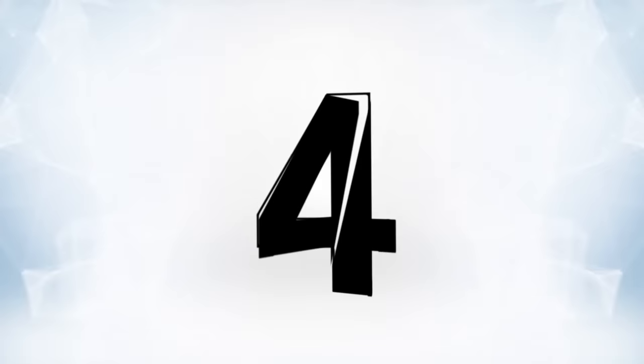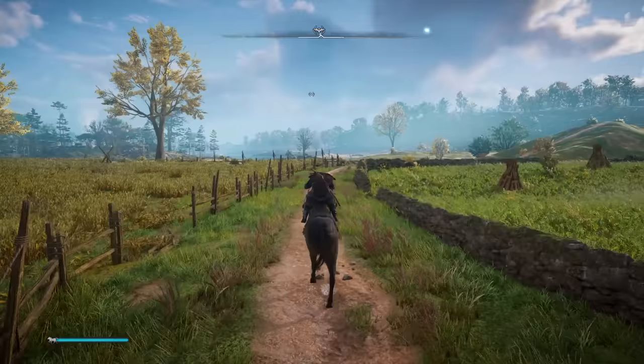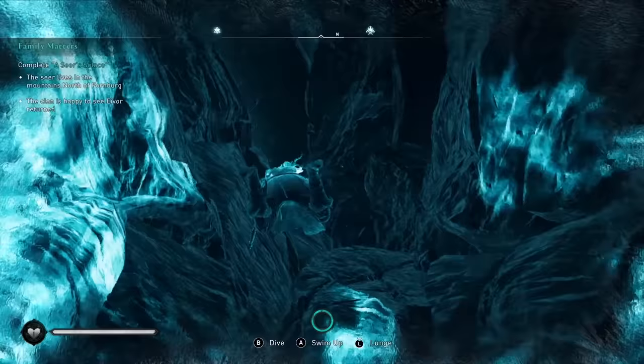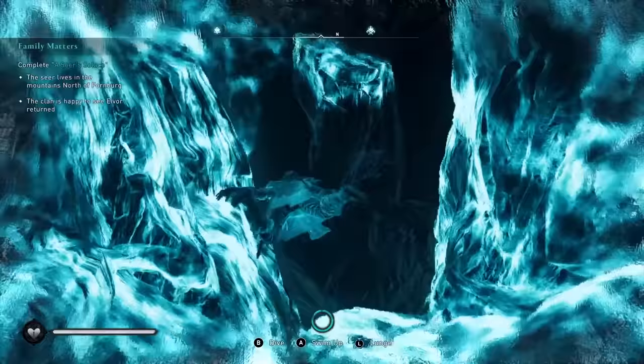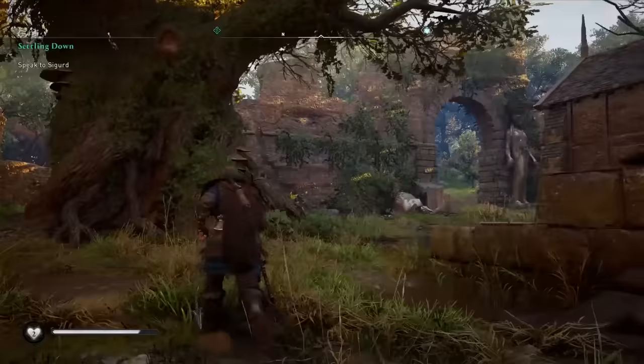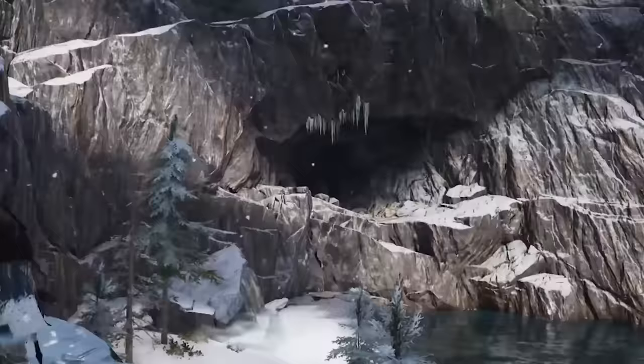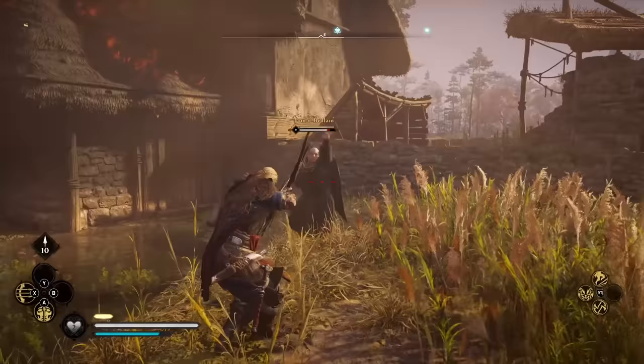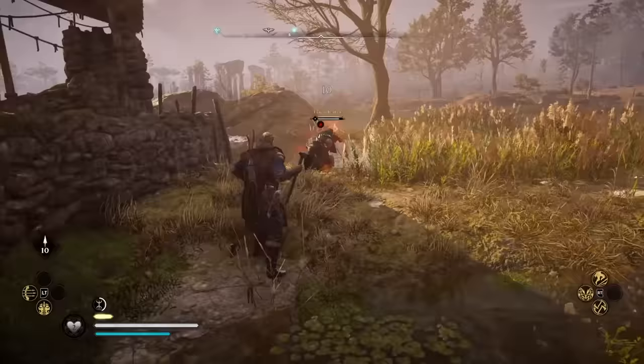Number four: there is more exploration in this game. For the first time in an Assassin's Creed game, not everything significant is marked on your map. Even if you find a vantage point and survey the area to get wealth and mystery pop-ups, certain things just remain unmarked — world events, boss enemies, and some unique stuff is just hidden in the world with no map marker to guide you. If you see a cave, a building, or a place that just looks interesting, there's probably something there. The fact the game is less clear about markers is actually a breath of fresh air.